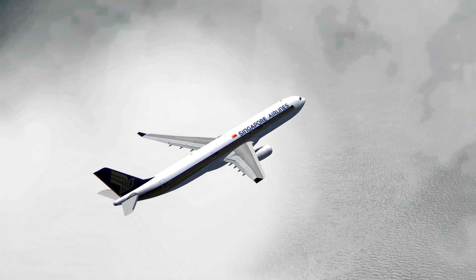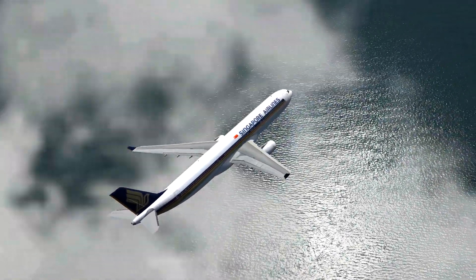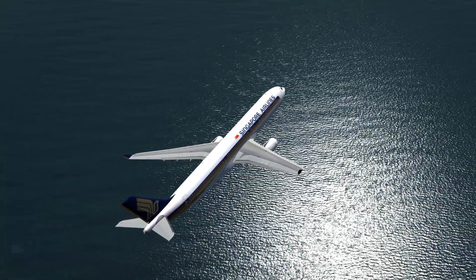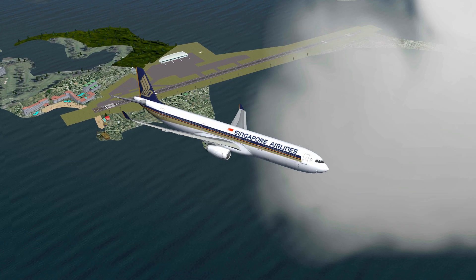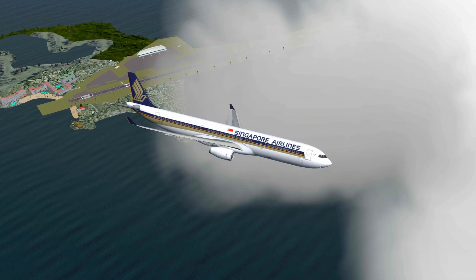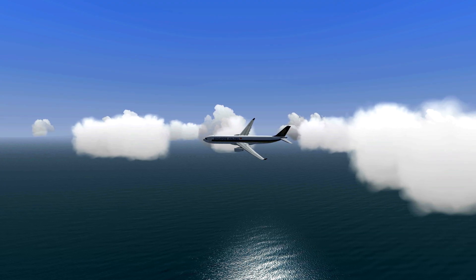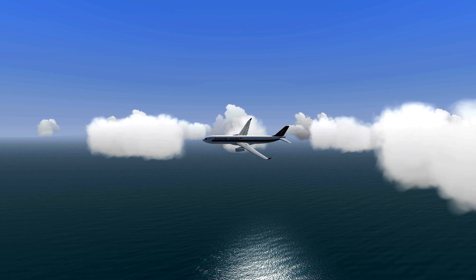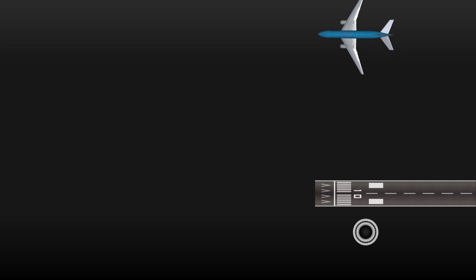Just like a VOR approach, a DME arc is a pretty common thing when it comes to approaching an airport. Actually, a VOR is not necessarily needed to perform a DME arc, but often the two are combined, which results in eventually approaching the airport following the VOR. To explain what a DME arc is, let's take a look at this animation. Here's an airport, here's a plane, and here's a DME station, which could also be a VOR DME station.